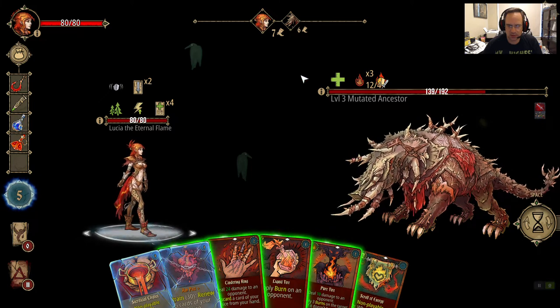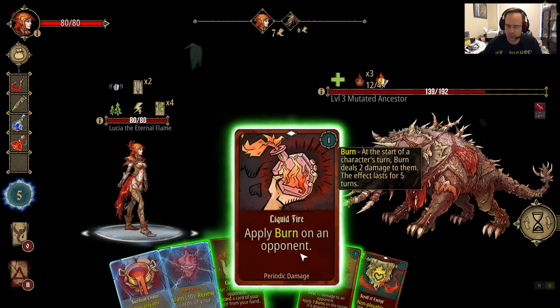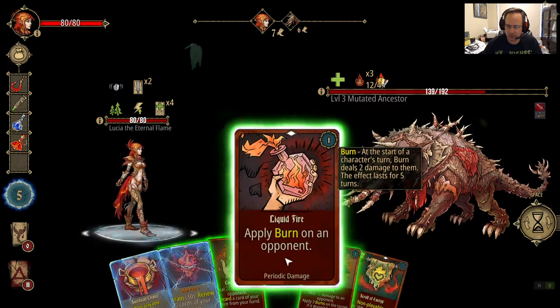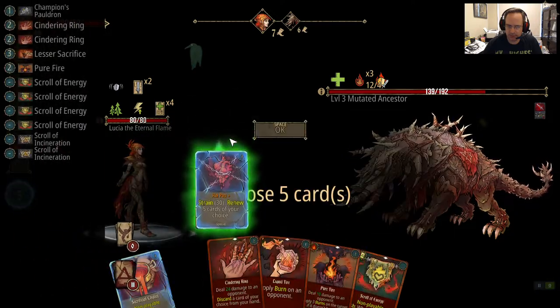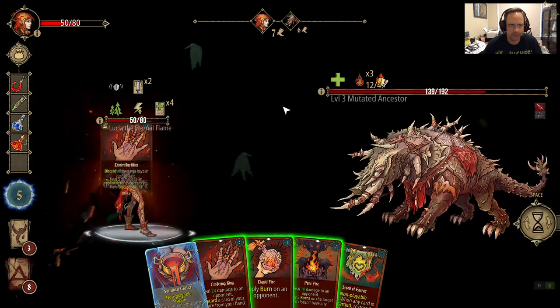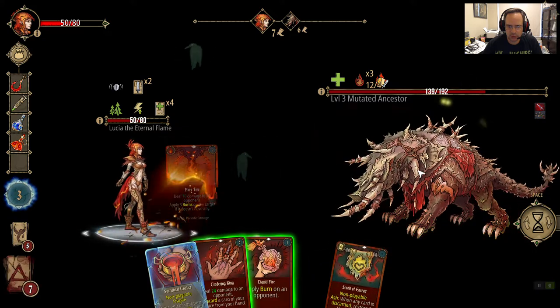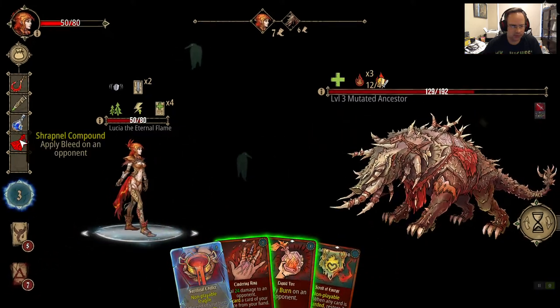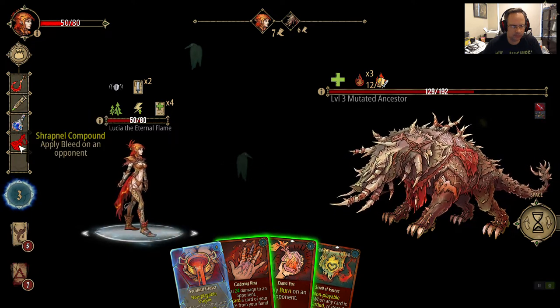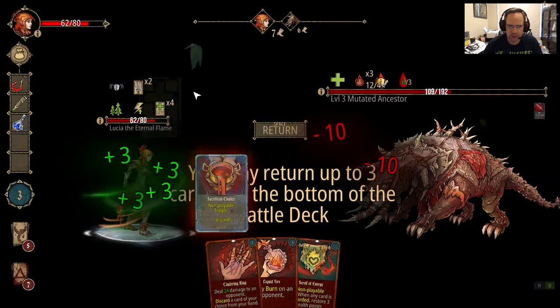A little sustain every turn no matter what else is going on. I'm going to discard this, get that in play, and burn him. So automatically 10 damage a turn and 12 life back. He discarded my cards — it's not the end of the world. Deals 15 damage, triple damage with no strike cards in their hand — so I can't lose all of my strike cards. I need to hold on to my strike card and renew everything.